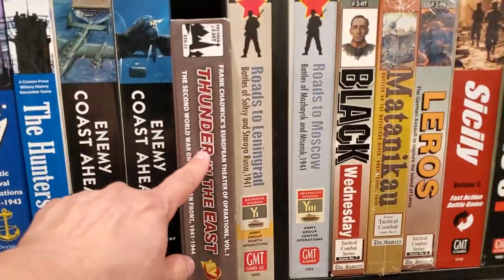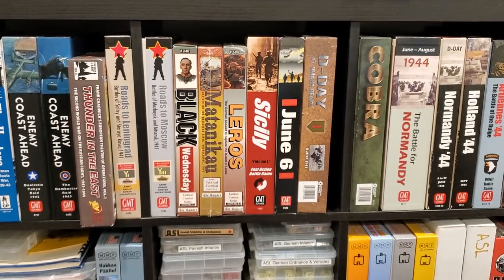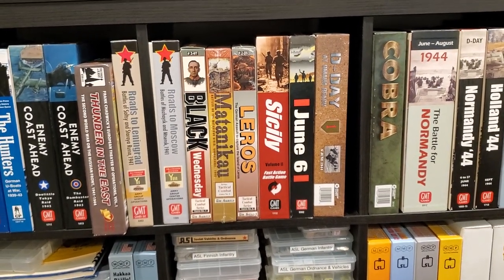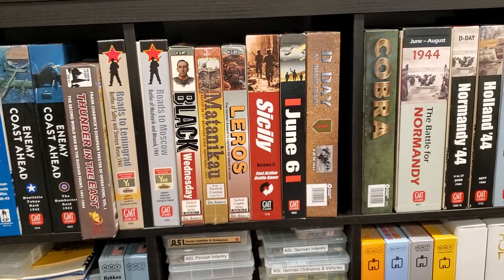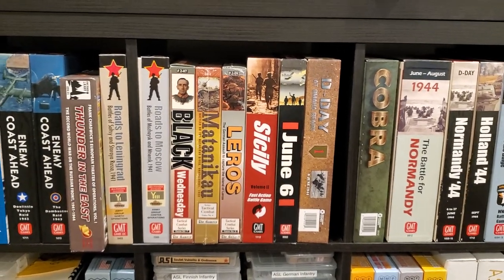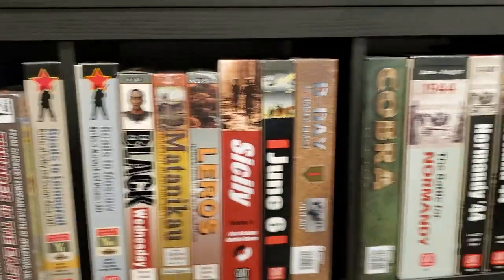We have Thunder in the East, recently added to the collection, now available from GMT. We have a couple of shrink-wrapped games — this is very unusual for me, but I bought them at Origins and thought, well, I'm moving soon, so I don't see any reason to unbox these. There's no way you can get those back in the boxes once they're punched either. I do really want to play the TCS series — both of those and Black Wednesday are in the Tactical Combat Series. That's a series I've been interested in for a long time, and I now have three TCS titles.